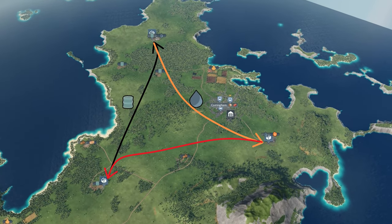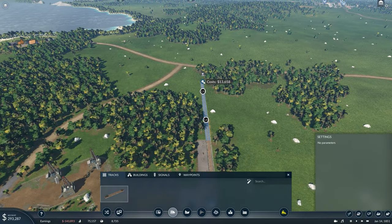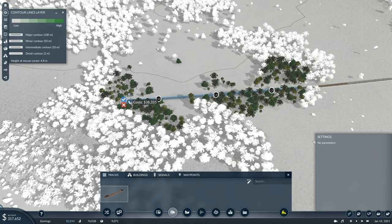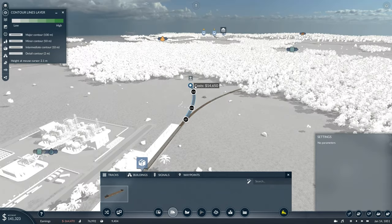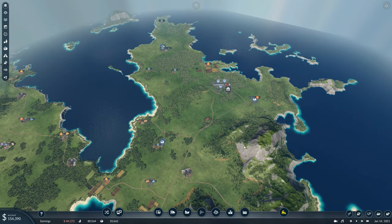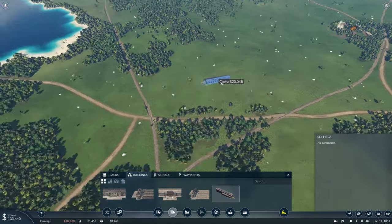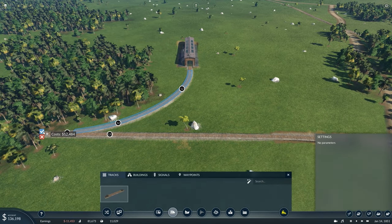We're going to lay the train tracks in sections following the terrain. If it helps, turn on the contour lines layer — it shows you where the hills are so you can follow the terrain more easily. Don't go up hills; just follow them around. Then take the oil over to the fuel place, keeping a nice straight line where possible. Once the line is complete, grab a new line going from the beginning to pick up the oil and take it to the fuel, then back to the start. Then grab a train depot — place it down against the track at a right angle and connect it to the track from both sides.